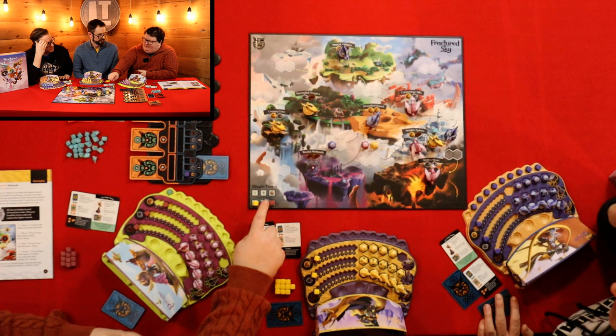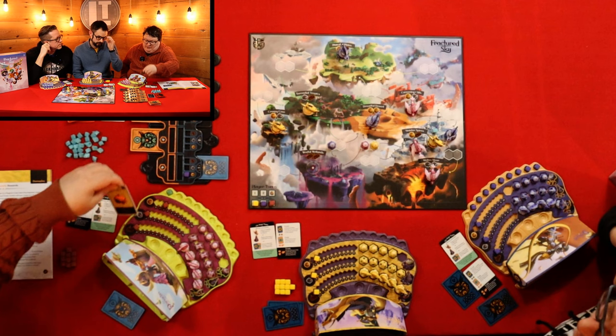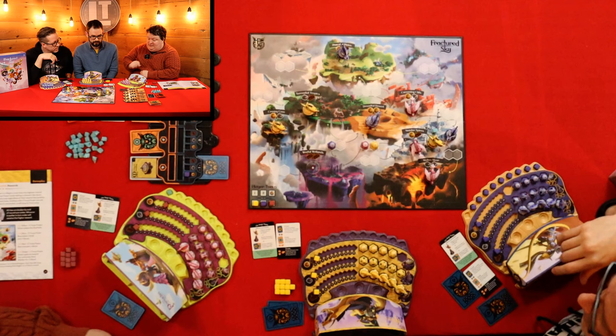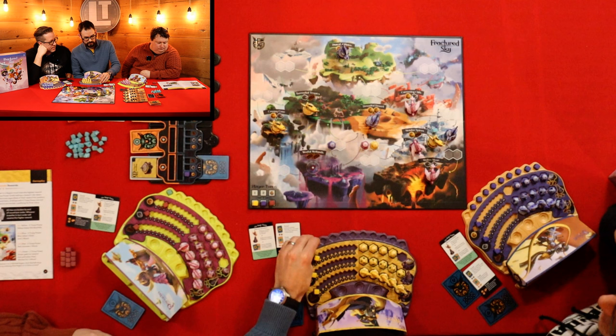I prematurely put this there but you're now in second for the next round. Now I think we're all out of ships — that ends it. So the first thing we do is look at the objectives. The objective is: has the most markets built? Russell is the leader because he takes the tie, so you get yourself a starfall. Now we get a starfall on the desert.